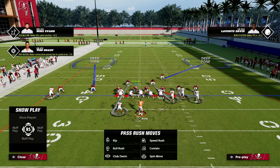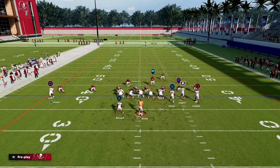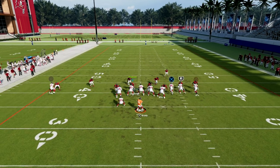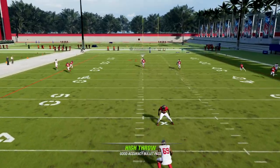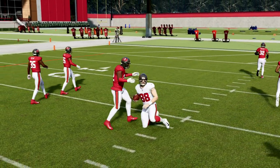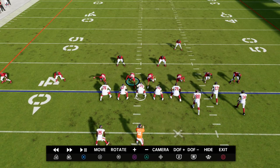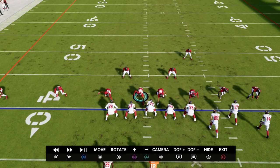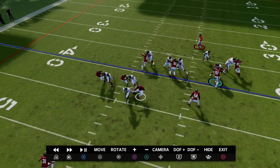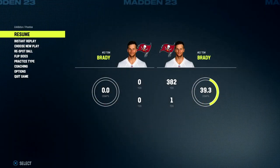My solution essentially was this: come out in Cover 2 Man and then outside third both of these outside safeties to their corresponding sides. You can do this out of Big Nickel Over G stock — you don't have to make any adjustments to the formation. This will do a good job on everything except for one thing. You'll see right here: C routes bagged, corner routes bagged. That route is the only one they can throw.